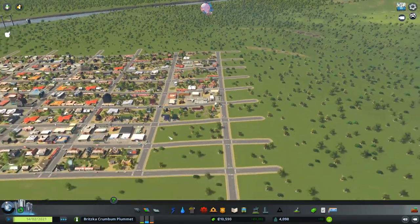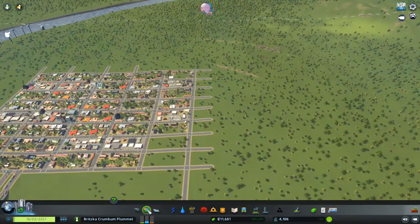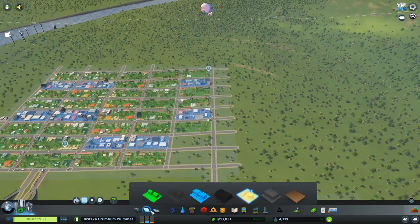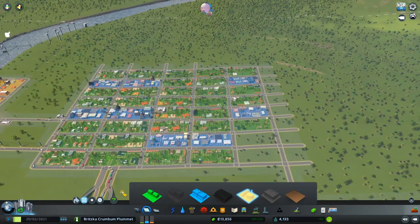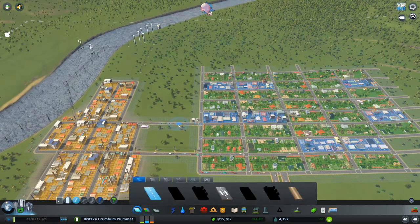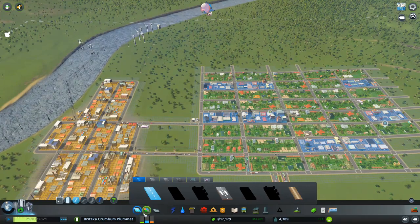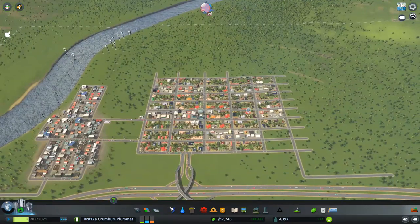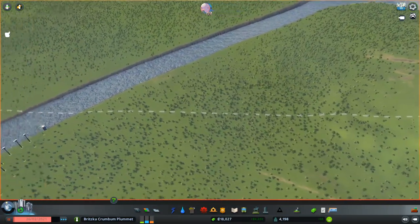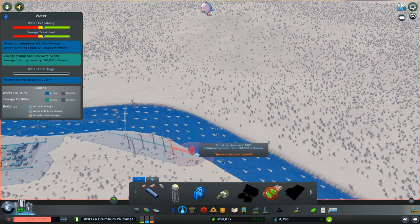Oh, look at that — buildings are upgrading! This is nice. Just wait till the traffic problems hit — then there'll be issues. Commercial doesn't care too much about pollution so maybe... we won't do that. Don't want to cripple the grid. Oh, we have money! Let's avoid disaster while we can — let's get the pipes in the right spot.